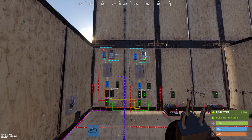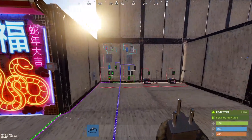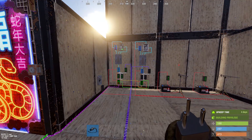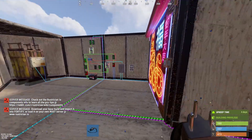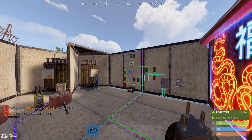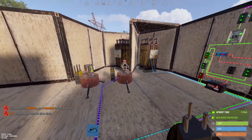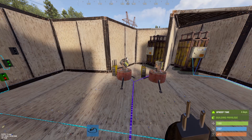Have you ever wanted to make your base an impenetrable fortress? Well, of course you do. Everyone hates offline raiders. Everyone wants more turrets, especially since the new turret cap — I say new, it's been out for a few years. The turret cap has unfortunately limited us to 12 auto-turrets that are active in a 40-meter radius at any given time. This is 40 meters between two turrets, not 40 meters of TC privilege.